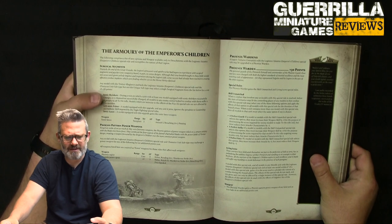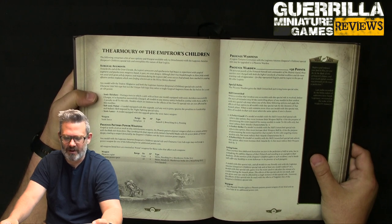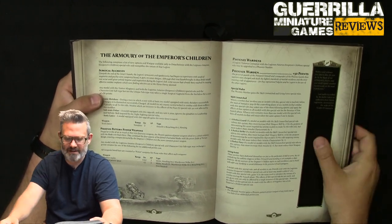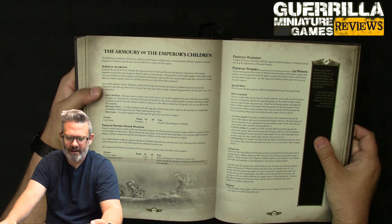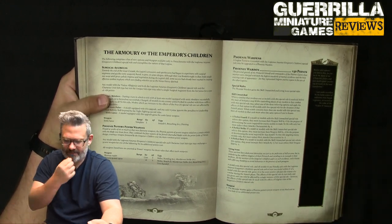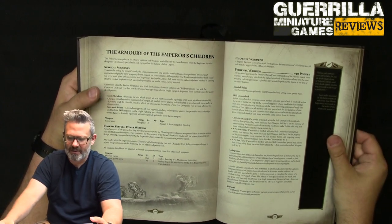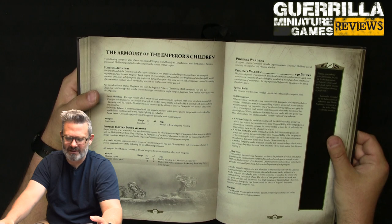Those are your pre-noise marine, noise marine equivalents. Moving on to the armory of the Emperor's Children: surgical augments for a character cost 20 points — which is why that 30-point-for-a-squad discount is pretty huge. Sonic Shriekers: during a turn in which at least one model equipped with them successfully charges or is charged, all enemy models locked in combat are at minus one to all hit rolls — a pretty big debuff. Models already subject to the Fear rule are not affected. Subsonic Pulsar: any unit they join ignores the penalty to leadership and ballistic skill imposed by night fighting. Sonic Lance: a template weapon, strength two, assault one, breaching six-plus, and pinning — basically a death screech or doom siren.